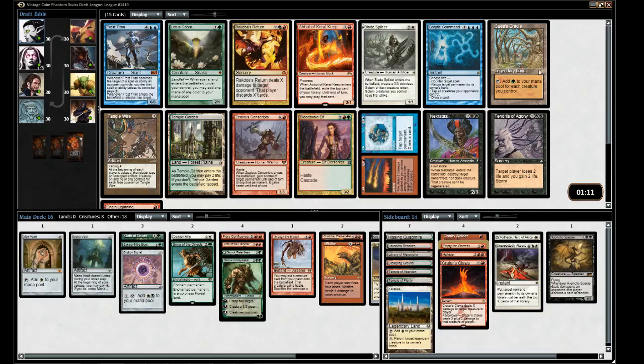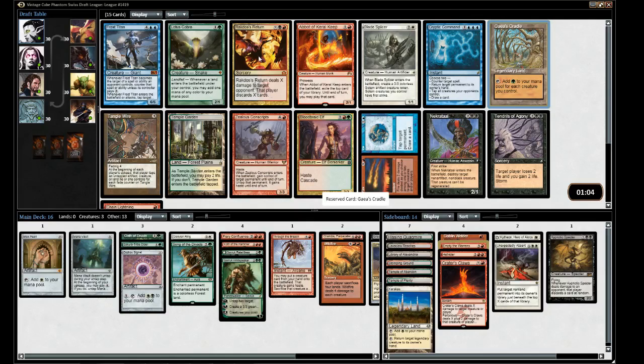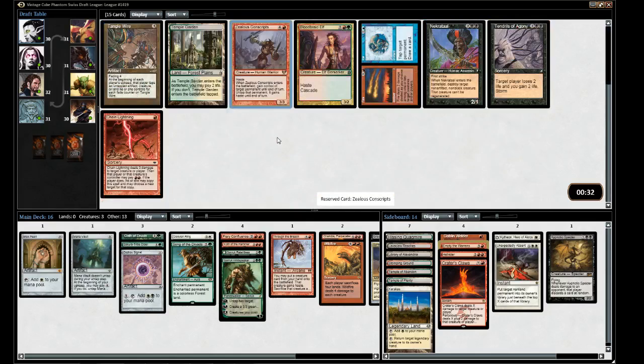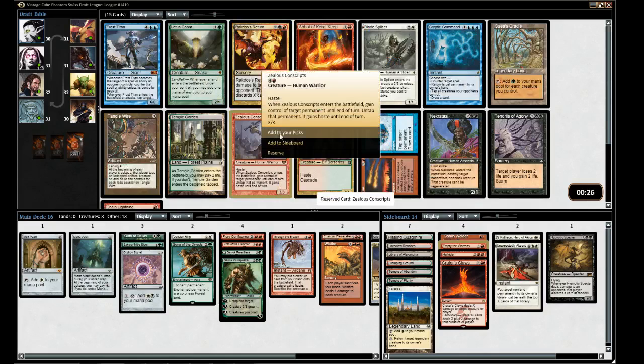We really want to draw some big, nasty cards. There would have been Gaea's Cradle for the mono-green Tooth and Nail. I like Frost Titan, but he's really not the power level we're looking for. Zealous Conscripts is definitely within consideration — it's any permanent, works with planeswalkers, can go for the alpha strike. Yeah, I think I'll go for Zealous Conscripts.